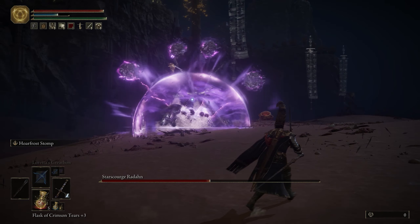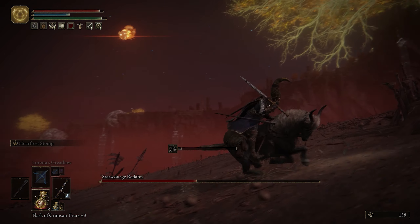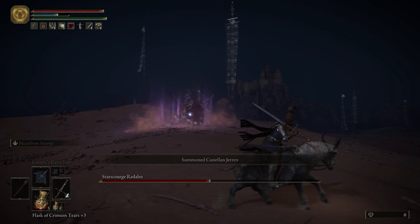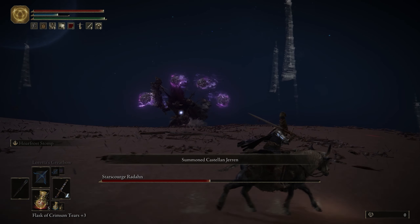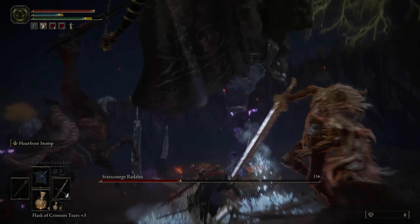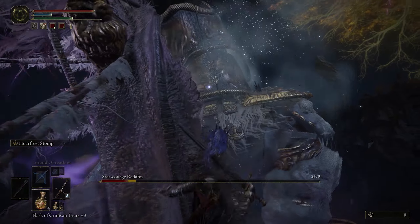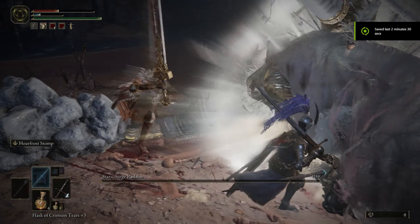Which brings me to phase 2. I don't like phase 2. At all. So let's skip phase 2. As soon as he lands from his meteor dive, he'll slam his swords down and summon a ring of meteors. During this windup, he's incredibly vulnerable. Spam your stomp move like a kid who got an N64 for Christmas in the 90s and is filled with enough energy to cause a 7.9 magnitude earthquake. You should be able to kill him before he even has a chance to attack you.